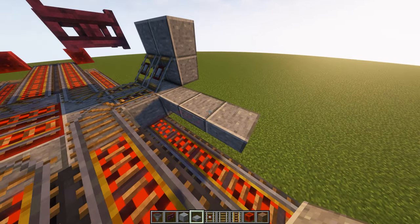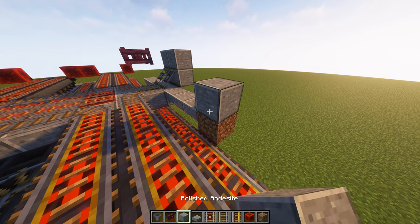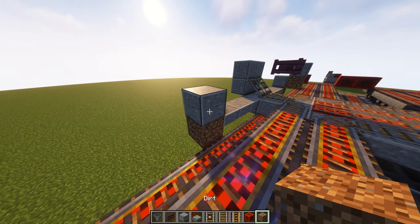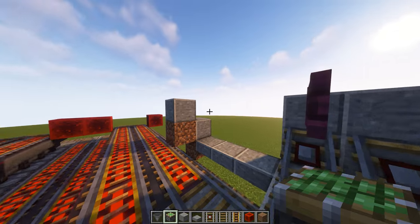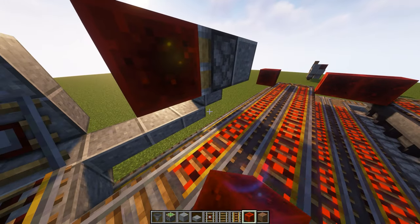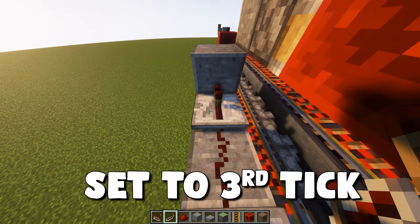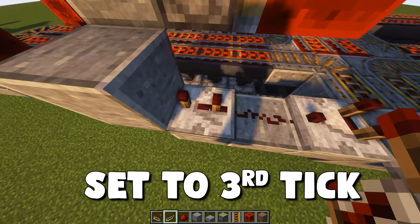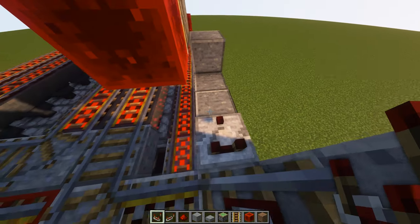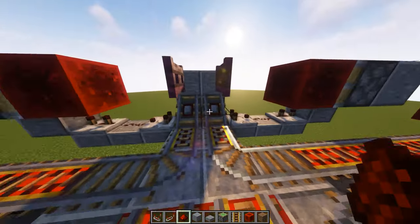On the top of the machine, put three slabs next to these detector rails on both sides, then one temporary block, one building block above it, another temporary block, and one more building block above it — do that on both sides. Place a sticky piston on the inside of these blocks facing the fence gates, then a redstone block between the piston and the fence gate, and delete your temporary blocks. On those slabs, place a comparator with the two ticks facing towards the detector rail, a piece of redstone dust, and then a repeater set to the third tick. Then two more pieces of redstone dust. Do the same thing on the other side. That completes the redstone on the front end of the machine.